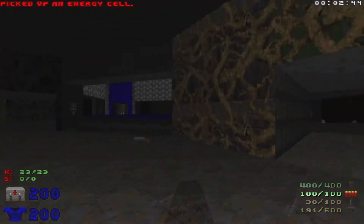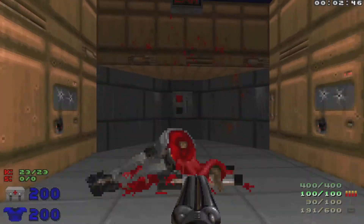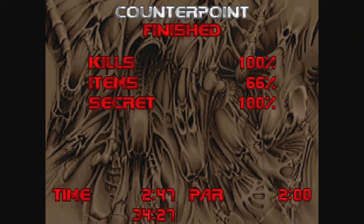All right, that should be good - let's head to the exit, hit this switch, and we are done. That is Counterpoint, 100% kills and secrets. Nice quick little level there - definitely like what they did with the Dead Simple vibe.